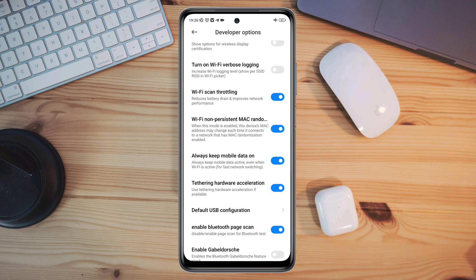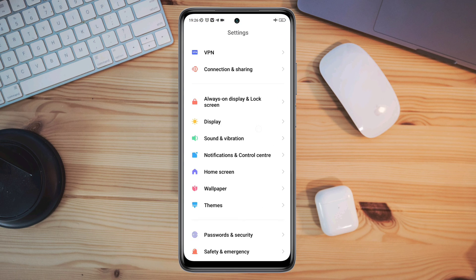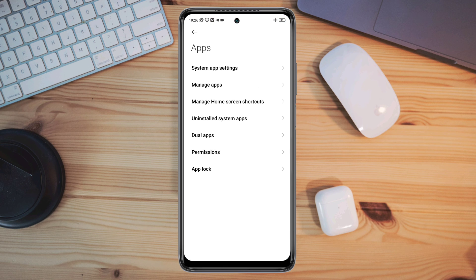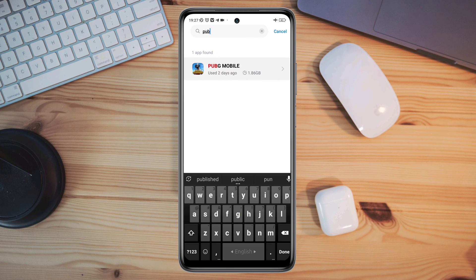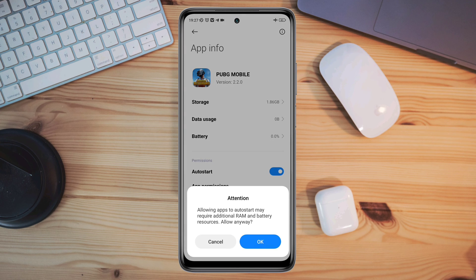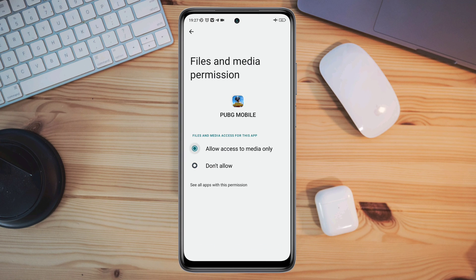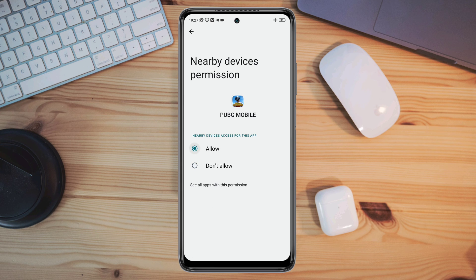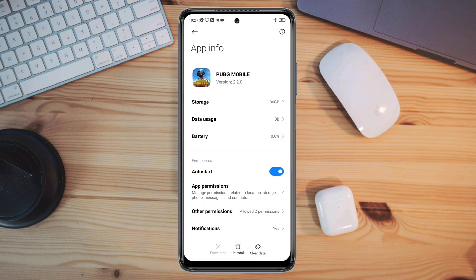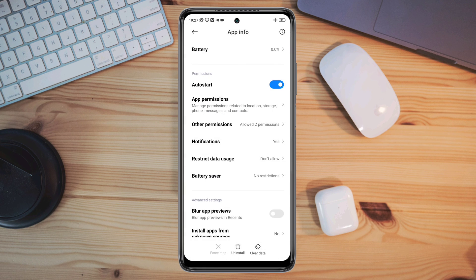After that, go back and open Settings again, scroll down, tap Apps, tap Manage Apps, and search for the PUBG app and tap on it. Turn on Auto Start, tap App Permissions, enable Files and Media, and enable Location. Then go back, scroll down, tap Battery Saver, choose No Restriction, and enable all the settings.